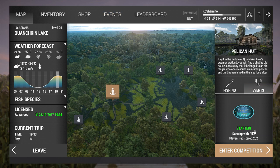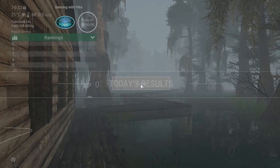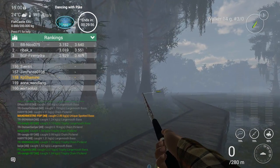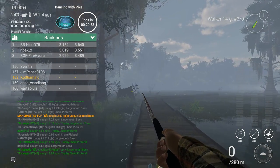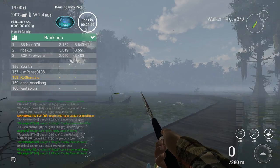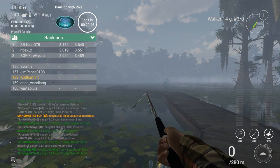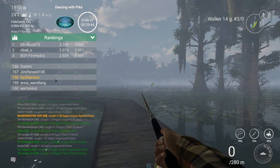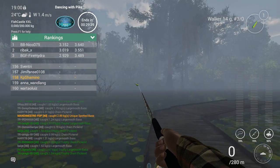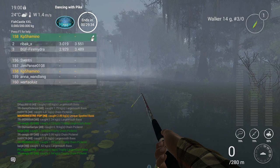Let's get going. Where do you need to go? Pelican Hood. I'm going to enter the competition first — not going to check what the first guy got. So the first guy got 3.1, then a unique at 3.6, and then a small one at only 419g. That's not going to be easy. I don't like this kind of competition because it's totally RNG — you need luck, that's all. Most of these guys know what they're doing.